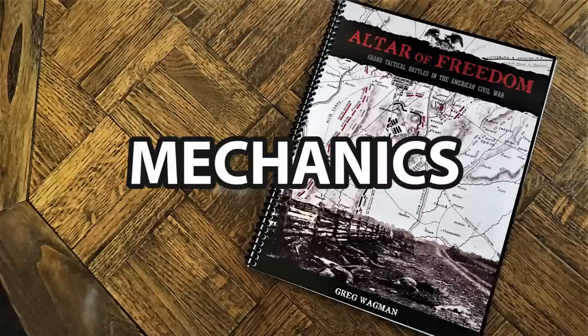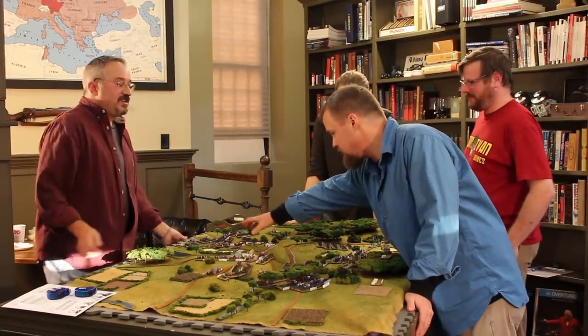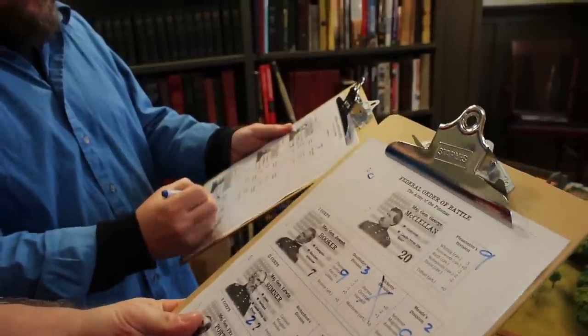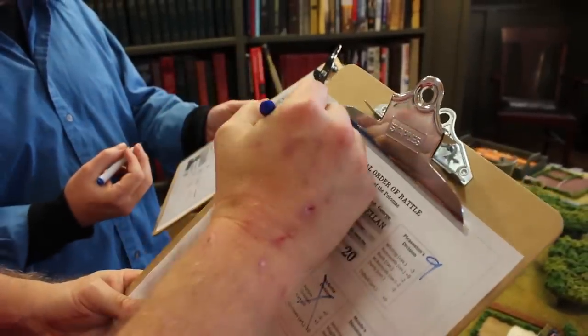Which brings us to mechanics. For a good portion of Altar of Freedom, you're going to find the traditional: you move a certain amount, you may have defensive fire, you have offensive fire, you roll some dice, and you get your result based on some modifiers. So the rule set is fairly standard in using that as the base combat mechanic. What really makes this rule set stand out — and the designer Greg talks about this in the designer notes — is the command and control part of the game. You have generals with individual personality traits that are based historically on their actual performance in the Civil War. Those can have very dramatic effects on how the game progresses, including modifications to die rolls and the quite unique method of activating these generals and the units they command.